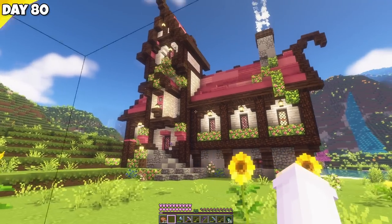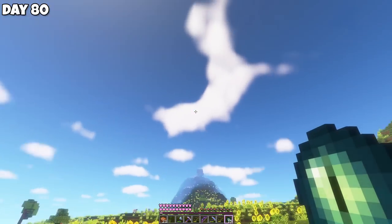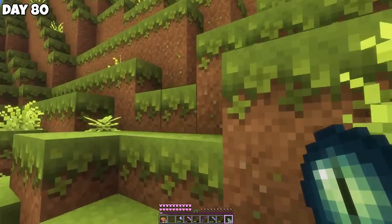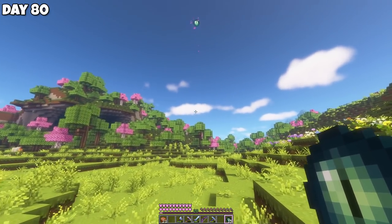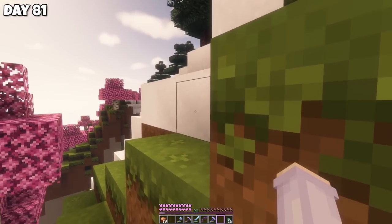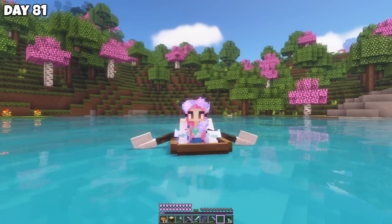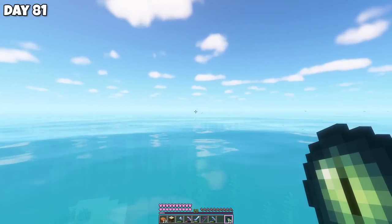I now had everything ready to go fight the dragon, so on day 81 I threw my first eye of ender. It went kind of in the direction of the mob farm. I threw another one from just beyond the hills — still going the same way. Into the birch forest, then pointing towards a mountain, and there's powdered snow too. Eventually we had to make a boat because the eyes had taken us to the ocean. And then they started going down — so it appears the stronghold is actually in the ocean. I hate that for us.